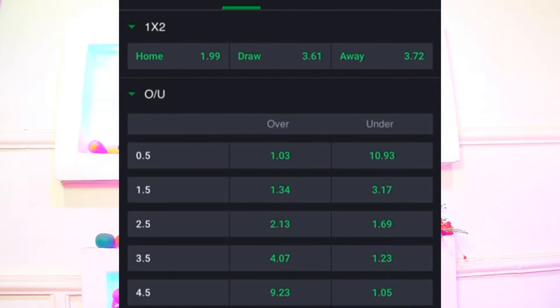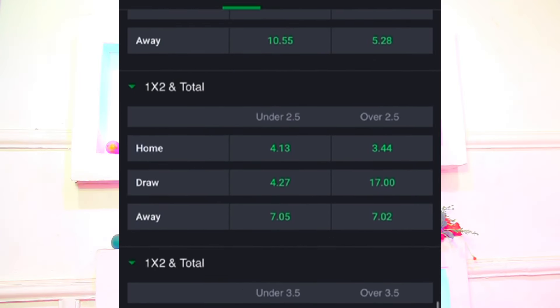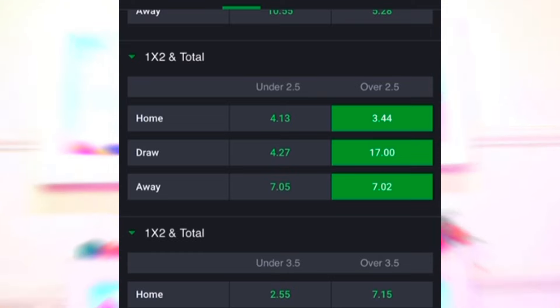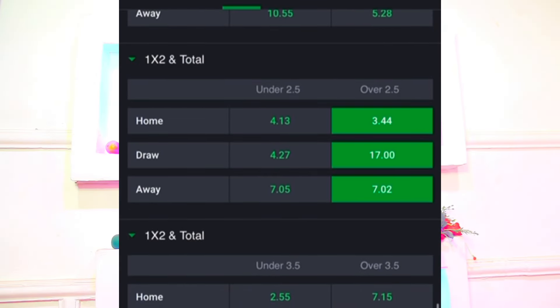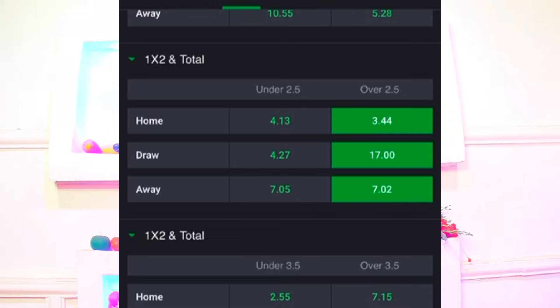Click on Roma versus Atalanta, remove the home and away, and scroll down below. Once you scroll down below, come to home plus 2.5, draw plus 2.5, away plus 2.5. We are negotiating the odds with the bookies by making use of home plus 2.5, draw plus 2.5, and away plus 2.5 using match calculation. Out of the three selections we have 3.44, 17.00, and 7.02.